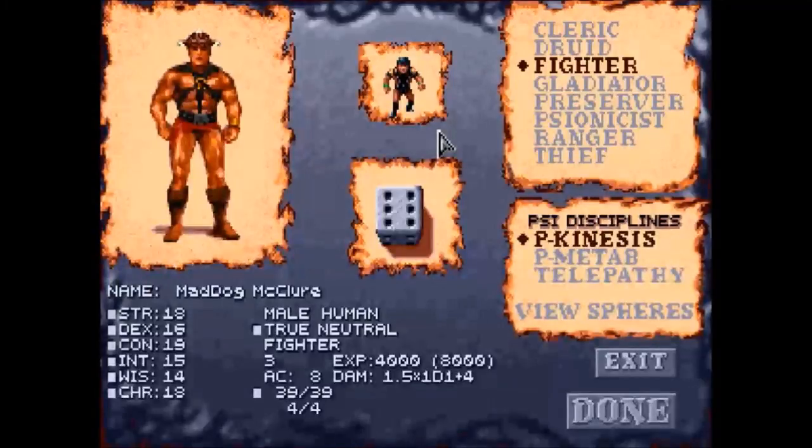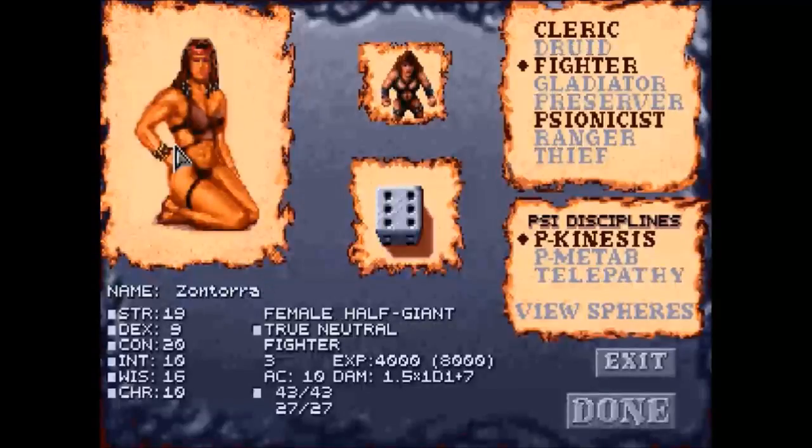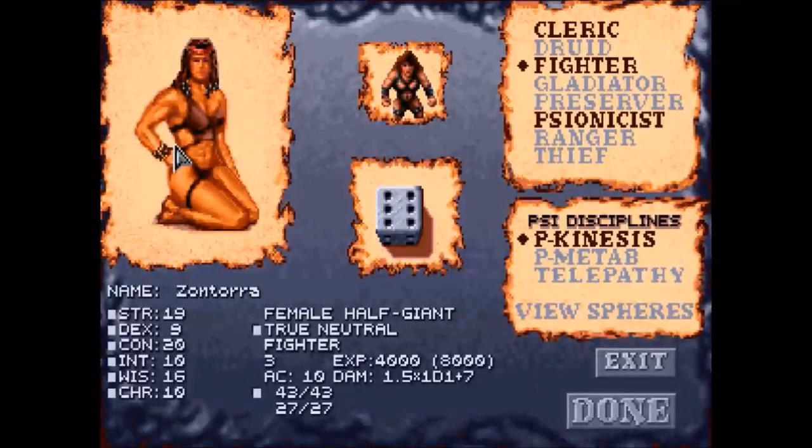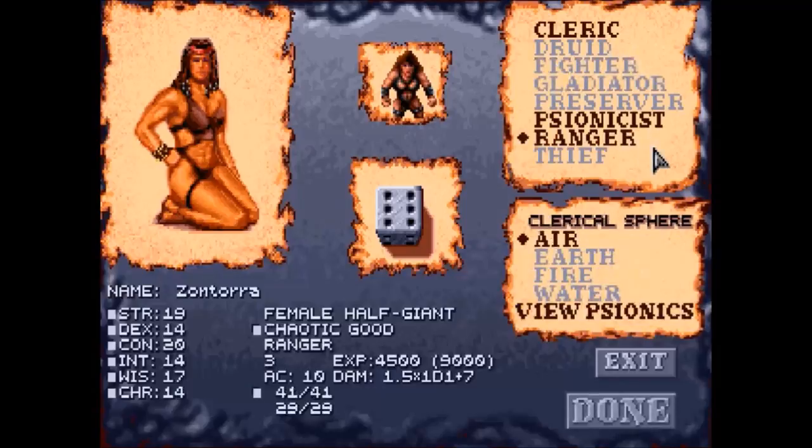Mulls are always male and thrykeen are always female. We've got one male half-elf so why don't we make a female half-giant? If I pick ranger, I can pick to also be a psionist or a cleric — so let's make her a ranger-psionist.